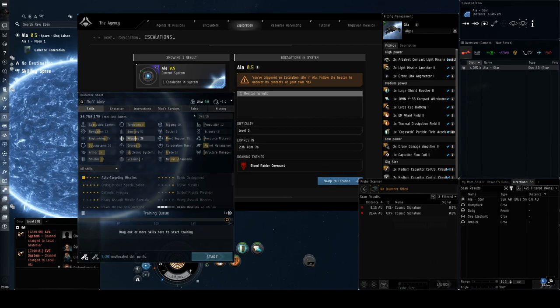Hey, what's up, all you basement dwellers. Tickle my shoes here, aka Fluffalole, also known as the Hecate King when I play games such as EVE Online. Today we're going over an escalation from the Sancha nation.